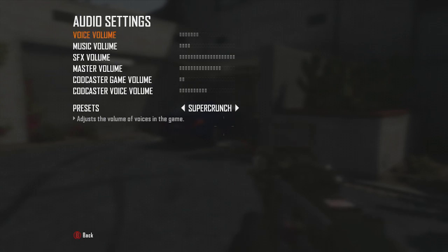For audio, I have it on Super Crunch. If you've got a good headset like Turtle Beach it helps, though it's not as clear as other games. Set your voice volume to about six or seven, music on four, SFX all the way up because that's where you can hear footsteps. Master volume about three-quarters up, and CodeCast you don't really need.